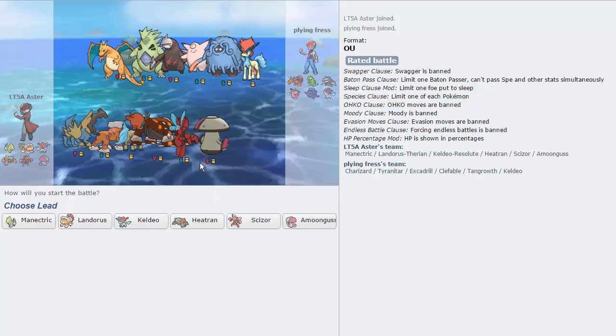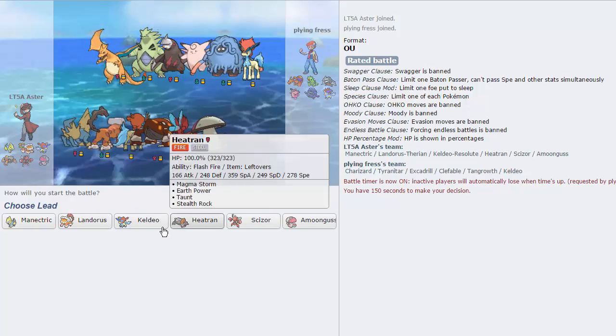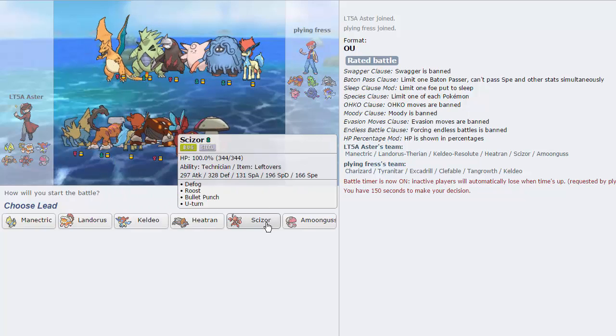Here we have a Charizard-Y with Tyranitar and Sand Rush Excadrill — pretty standard team. Got a Clef, which is the most annoying Pokemon in OU, Tangrowth and Keldeo. Shouldn't be too bad. Scizor has a decent matchup against the majority of my opponent's team — U-turns for super effective damage on two, Bullet Punches on another one. It just gains me a lot of momentum. In this matchup, I kind of really want to lead with Keldeo. I want to get as much damage off on the Tangrowth as possible, but I do feel like his Stealth Rocker would more than likely be his Clefable, so I want to put pressure on that thing early.